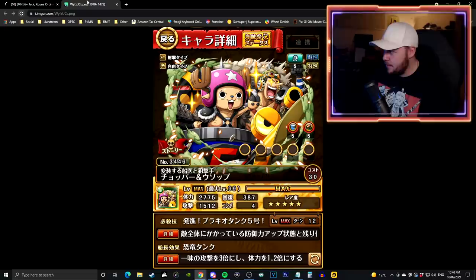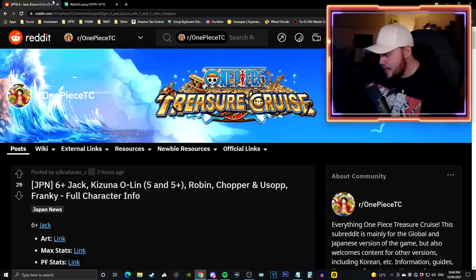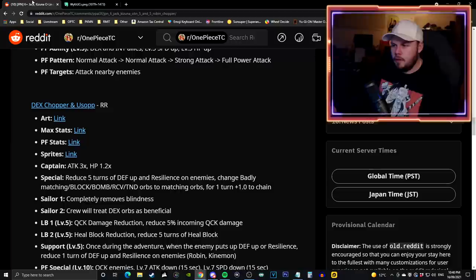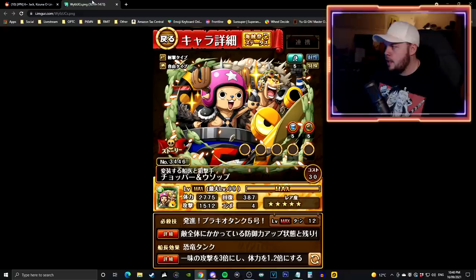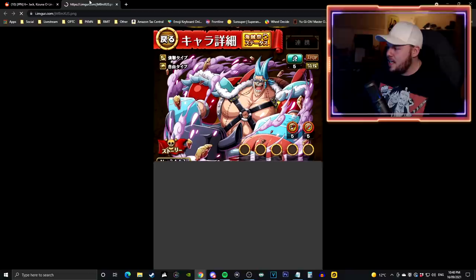Next is a DEX Chopper - it's Usopp and Chopper together but not a dual unit. On a 12 turn cooldown they reduce 5 turns of defense up and resilience, convert badly matching, block, bomb, and recovery orbs to matching, give a 1.0 chain boost for one turn, and completely remove blindness. DEX orbs are beneficial. Their support attaches to Robin or Kinemon - if the enemy puts up a blue shield or resilience, remove one turn of that effect. Could be usable, not a terrible unit.